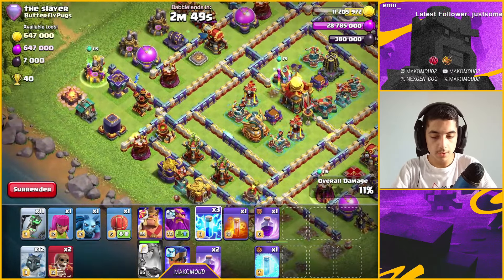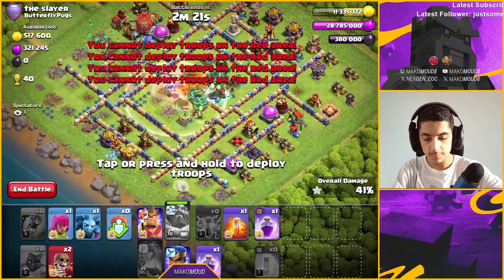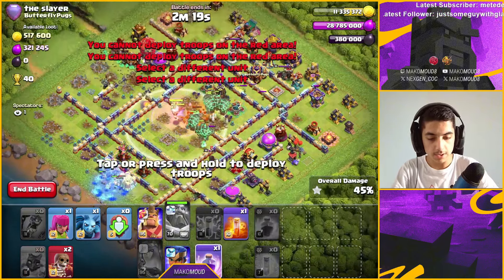I delay the Warden ability. There's a NATO in there, which isn't ideal, but I think we can survive. I place minions, rage them, then drop the King for wall breaks. The base is crushed — nothing left. That's how easy it is to triple with this lava loon strategy.